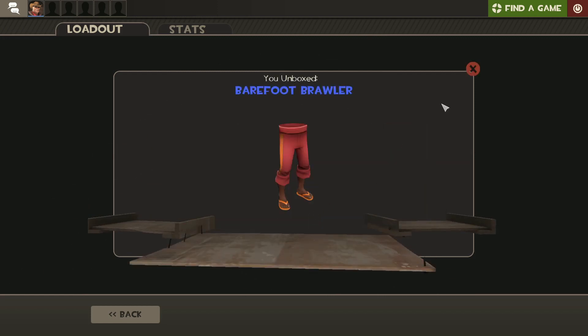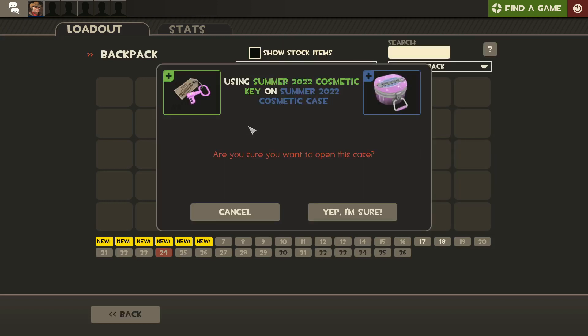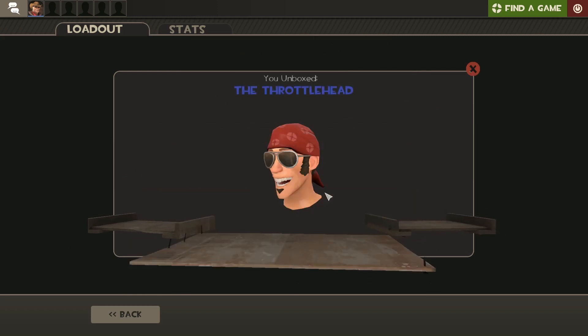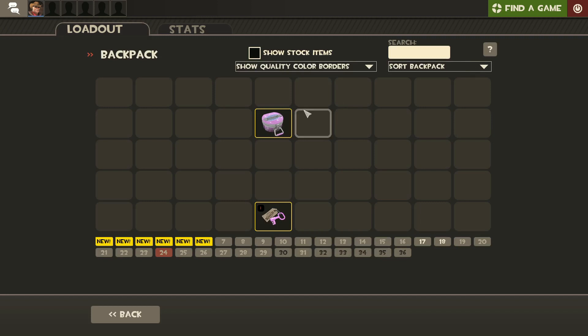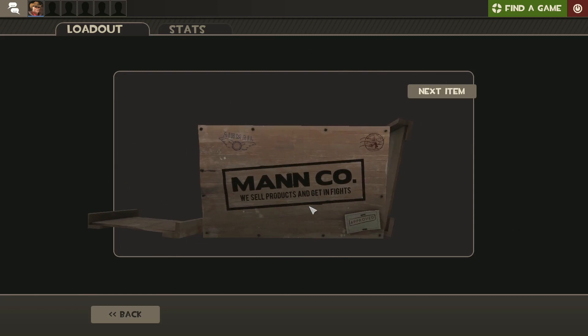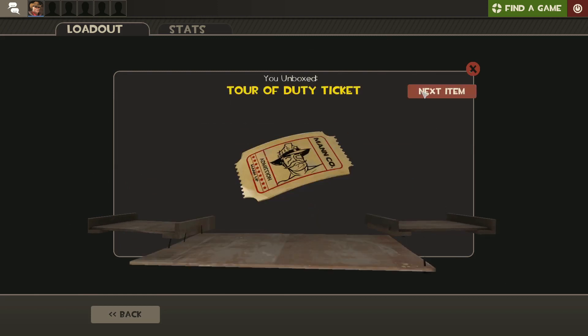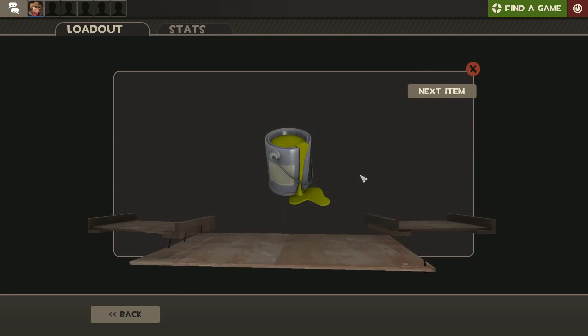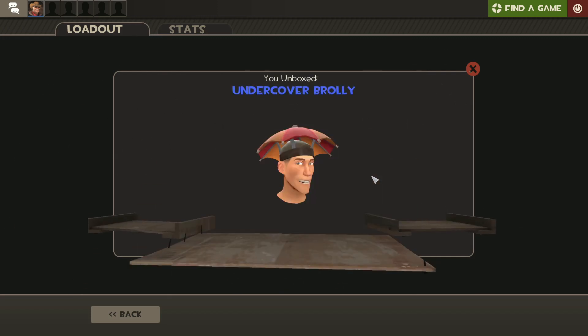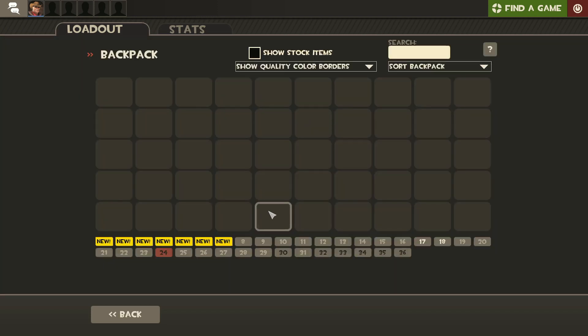Barefoot Brawler. Two more. The Throttle Head. Last one — something good. Two items. A Manco ticket — those are always good. Is that a paint too? That's really good. Undercover Brawly. Not exactly unusual, but I got three items out of that one crate — that's very rare to happen.